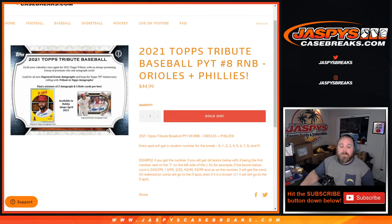It will still go to the zero spot. And in the case that there are any unnumbered cards in the break — unnumbered autos — if we happen to get any for the Orioles and Phillies, we will keep those in order as we pull them and randomize those all at once at the end.